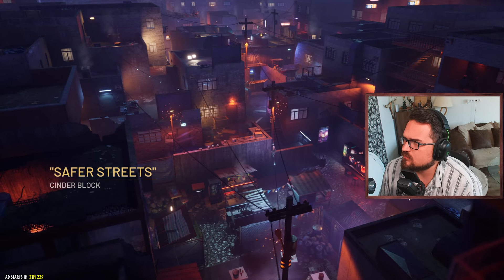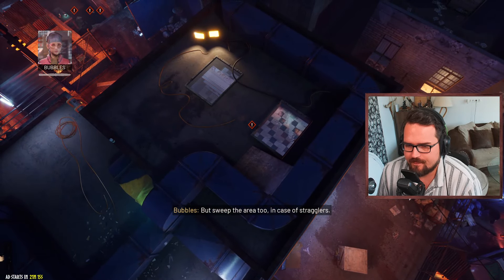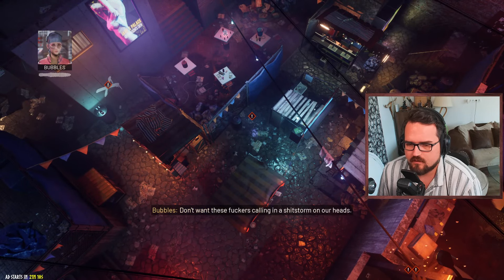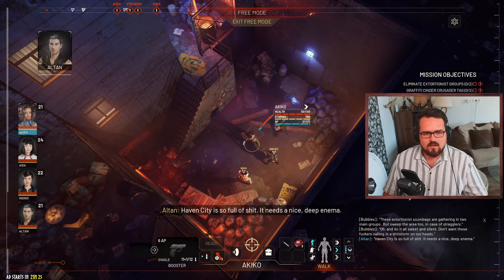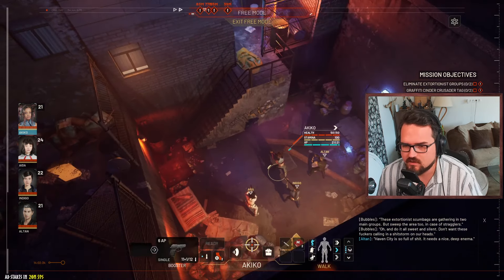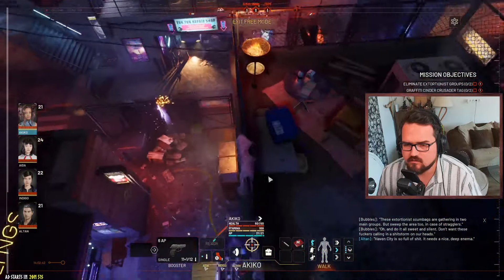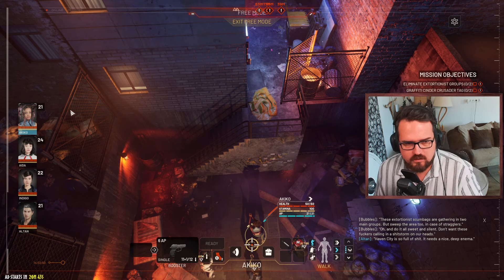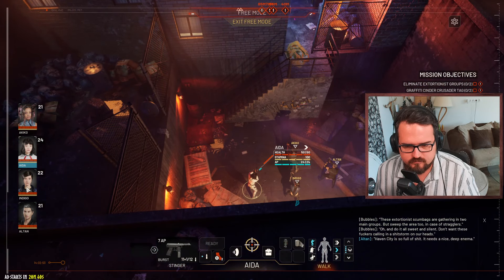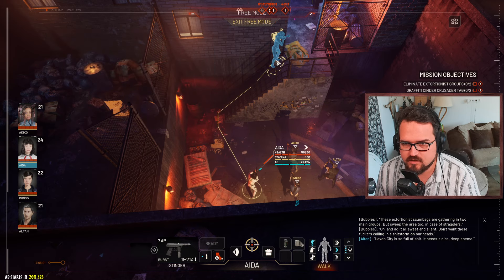These extortionist scumbags are gathering in two main groups, but sweep the area too in case of stragglers. Do it sweet and silent - don't want these fuckers calling in reinforcements. City is so full of shit it needs a nice deep enema. I think mission briefing should be before the mission starts, not while you're in it, so you have a chance to prepare. Aida is going to take the lead - she's the sneakiest one.